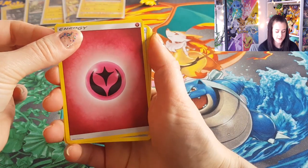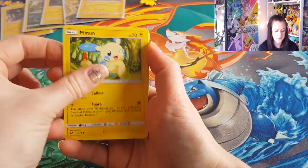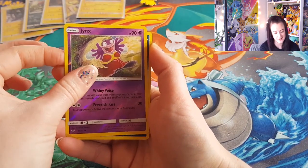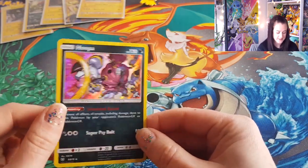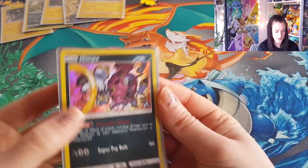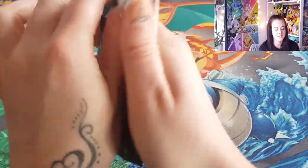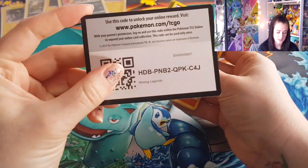So we've got Fairy Energy, Switch, Golurk, Scrafty, Minun, Jynx, Scraggy, Shroomish, Qwilfish — there's a lot of fish in this set — a reverse holo Jynx, and a Hoopa holo. Stunning holo right there! At least I'm getting a selection of holos, that's always good.